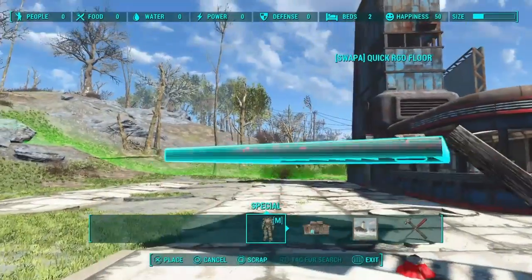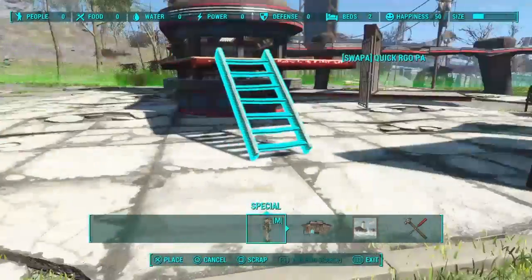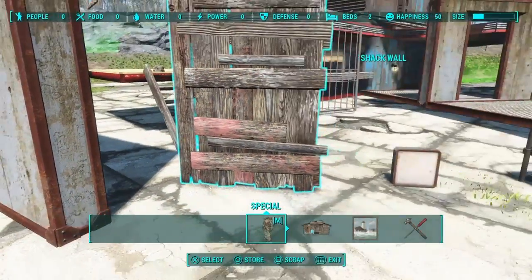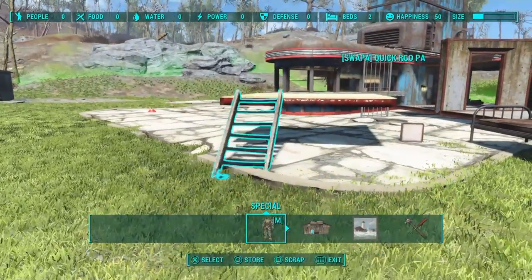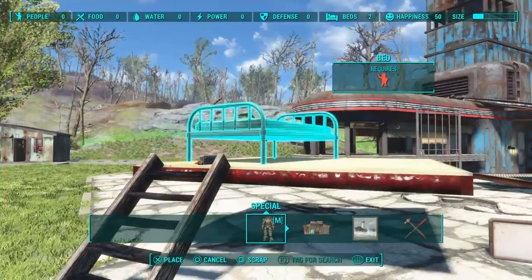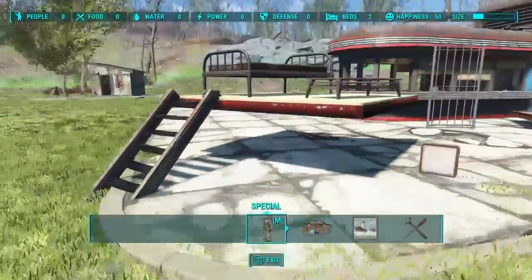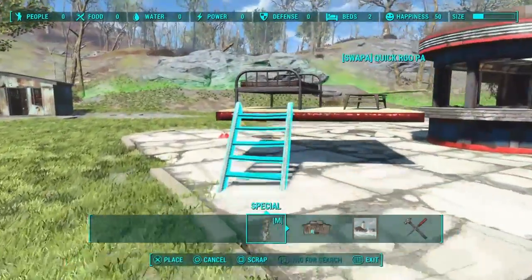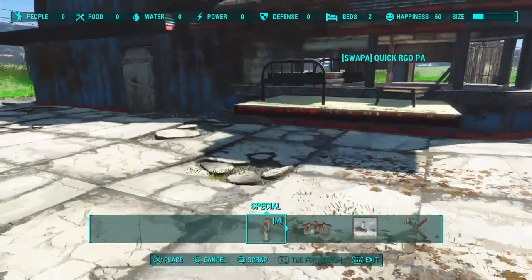Let's put this floor on our stairs. We don't have to group select — we can simply grab the stairs and move the whole thing. Now let's put some stuff on here. We can put any number of things on here that will fit, and we can rug glitch items within this arrangement. Now let's grab it by the stairs, hit our switch to make the stairs disappear just like we did with the non-RGO items, and now we can place this anywhere we want.